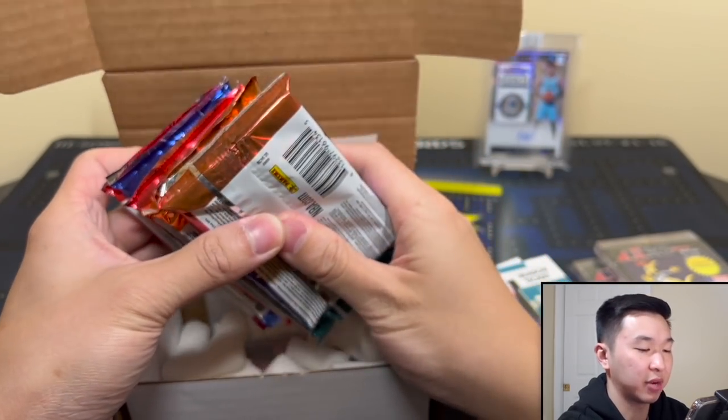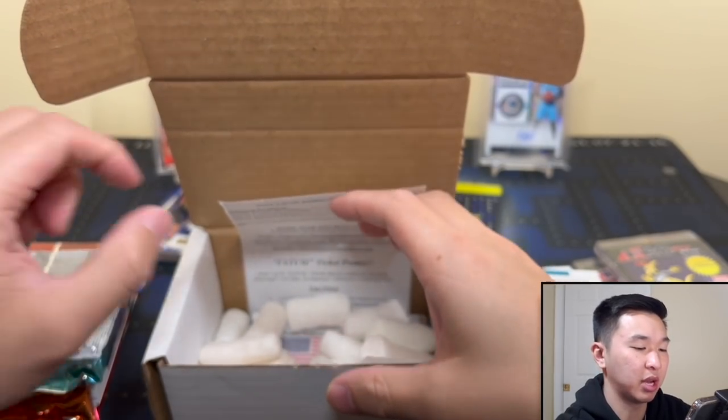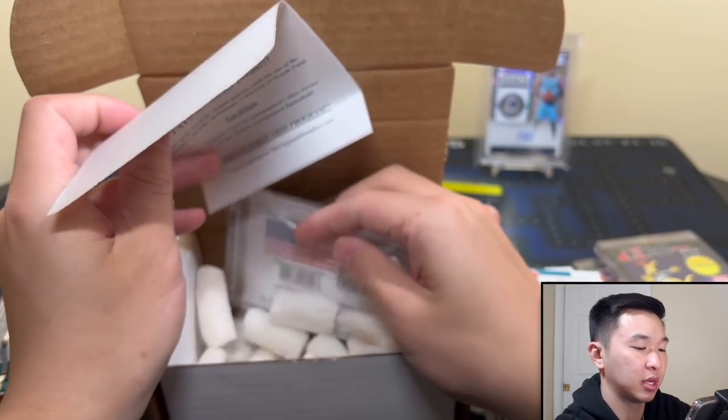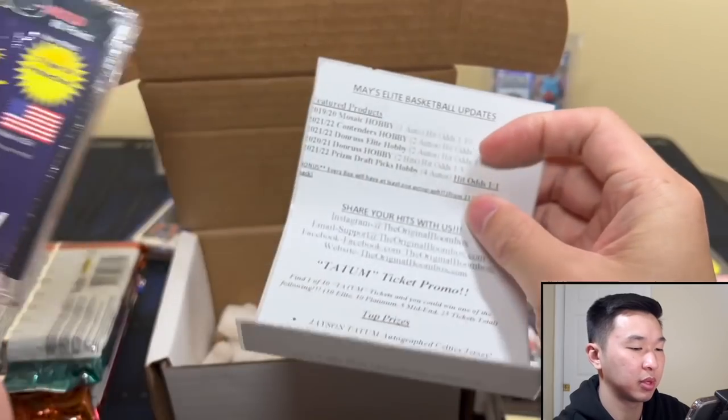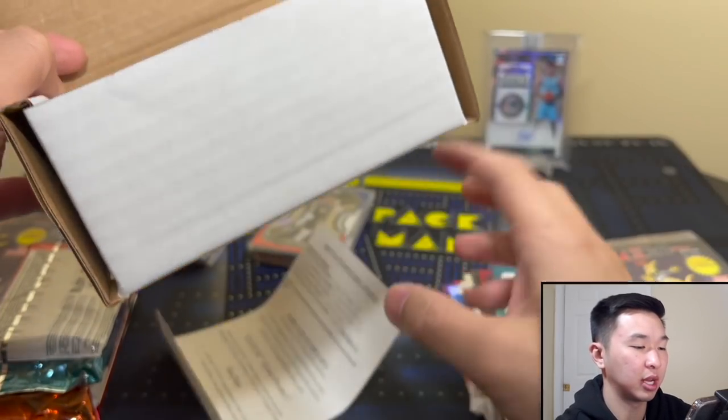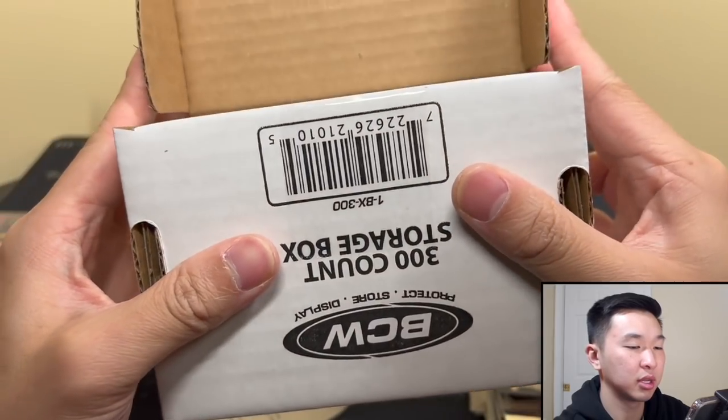Okay — there's a donruss in there, good. That thing was too heavy to not have a donruss. Off-centered again — might be a good sign. We're putting the ref on the left this time.